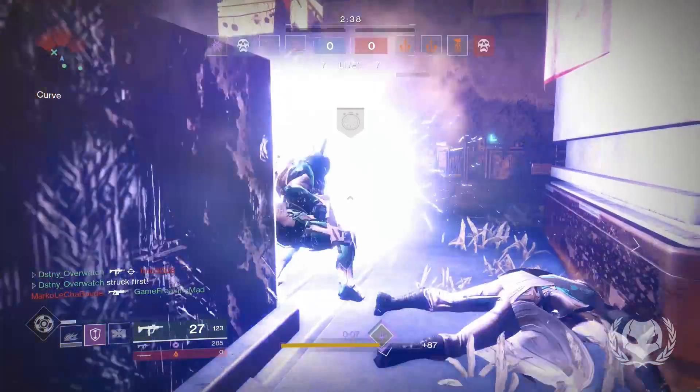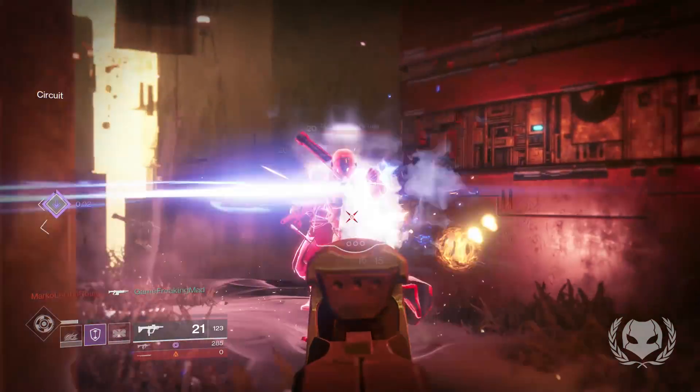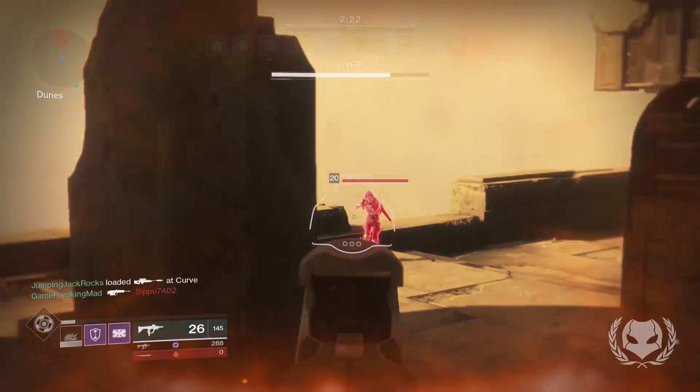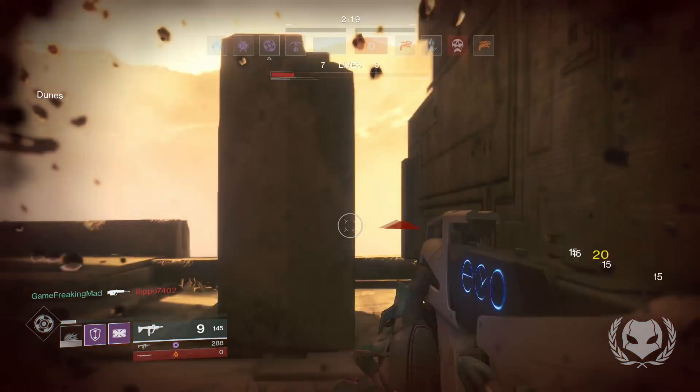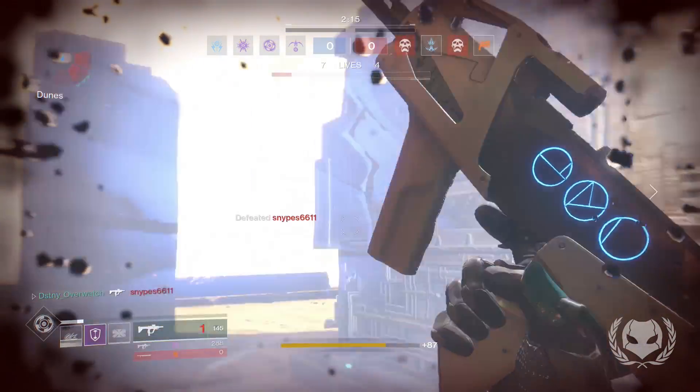For example, here I get a kill and took some damage, so I deployed my Barricade, which allowed me to get back into the fight quicker and assist my teammate for the next kill. Here, I just got a little bit too ambitious with my SMG, but I deployed my shield, and the health boost gave me just enough to win the gunfight.